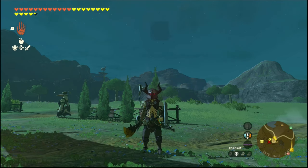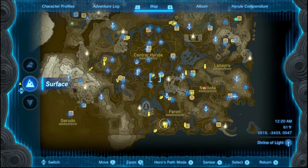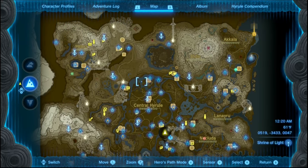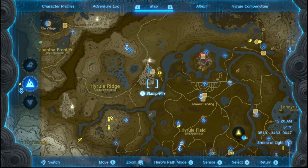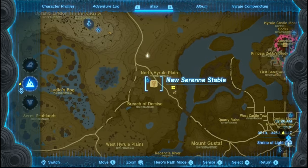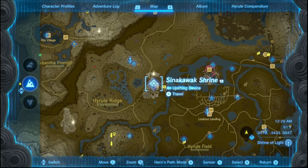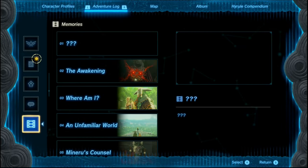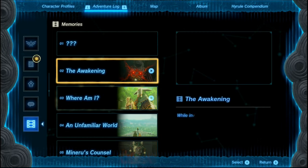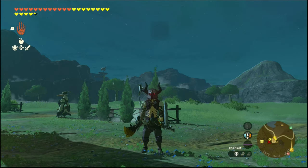First things first, you are going to want to have completed — I believe it's Impus' quest — where you have to go to the field. It's up here somewhere, the first one you have to go and unlock, where you go up in a balloon and it unlocks the first of the memories. Once you have done Impus' first quest, you can in fact do this glitch.